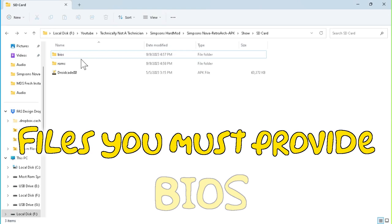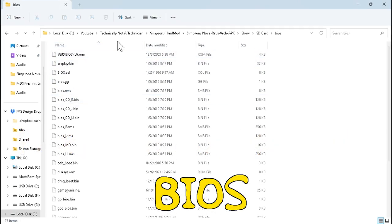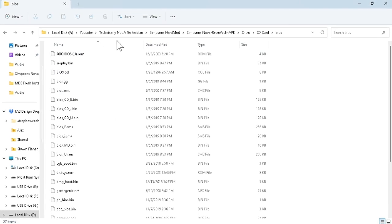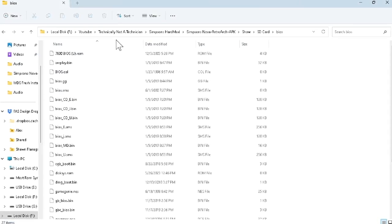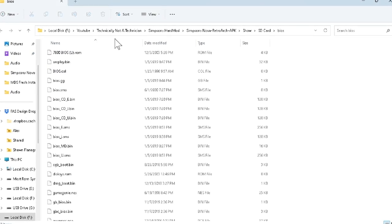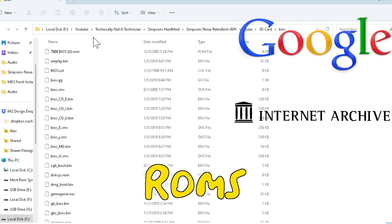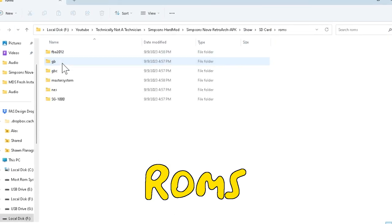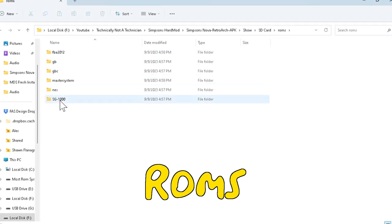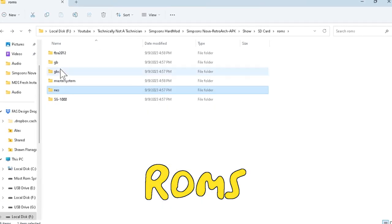Files you must provide yourself: BIOS files. Some BIOS files are optional, but all of the emulator cores that RetroArch uses work better with BIOS files, so we do recommend getting your hands on some. You can find BIOS file packs that people put together on Google and the Internet Archive. You're also going to need ROM files — you'll have to provide these yourself. I will not link to them or help you find them, so please don't ask.